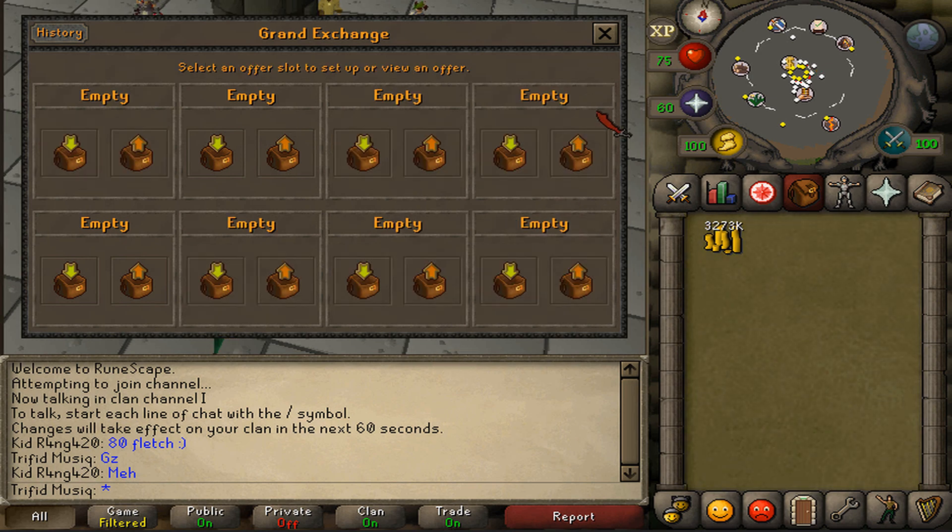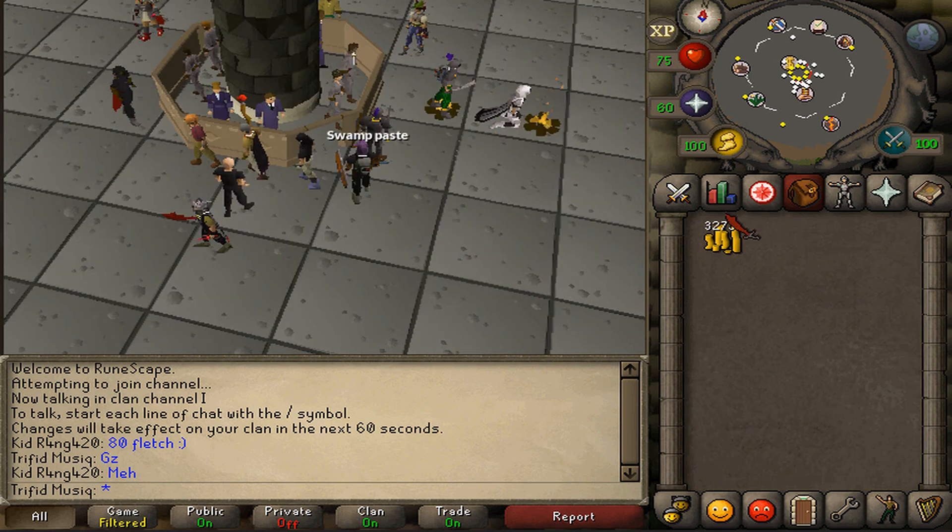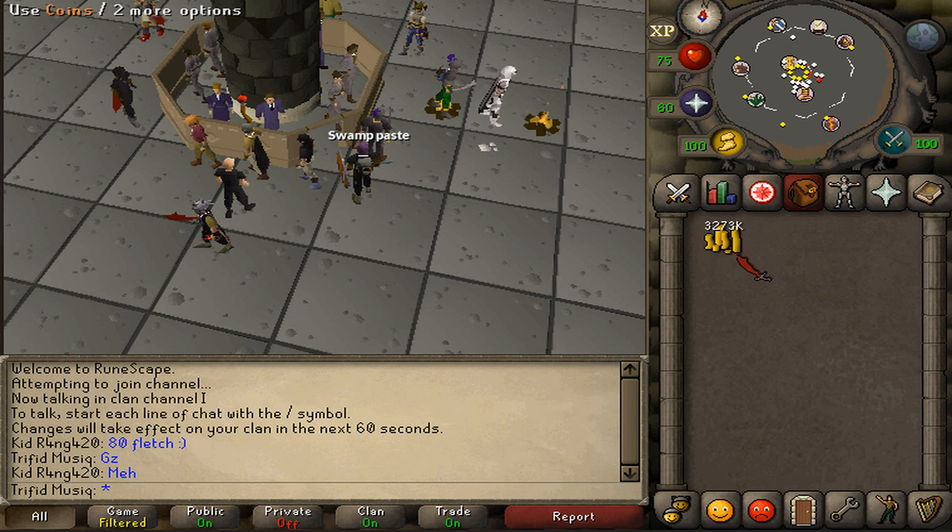Oh wow, that is actually way more than I expected. So if you want to get your quest cape and you need to have 69 Slayer, I think that is a good approximate amount of money you can get from getting 69 Slayer. That is currently 3.3 million GP.